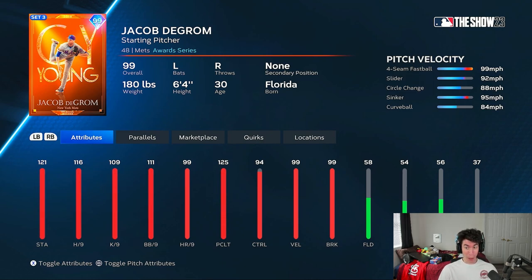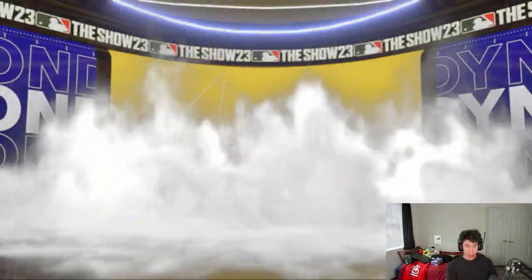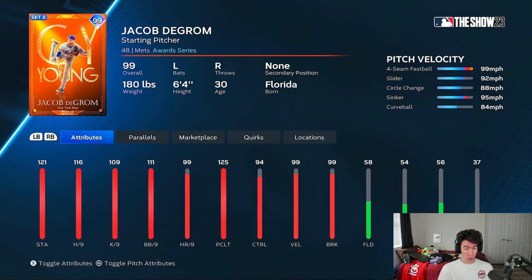Today we have 99 Jacob deGrom making his debut — he's the featured card from the new Chase Pack 6, currently going for over 500,000 stubs. They actually gave him a sinker, which is new. This might be one of the best, if not the best, Jacob deGrom cards we've ever had, and he's making his ranked seasons debut right now.